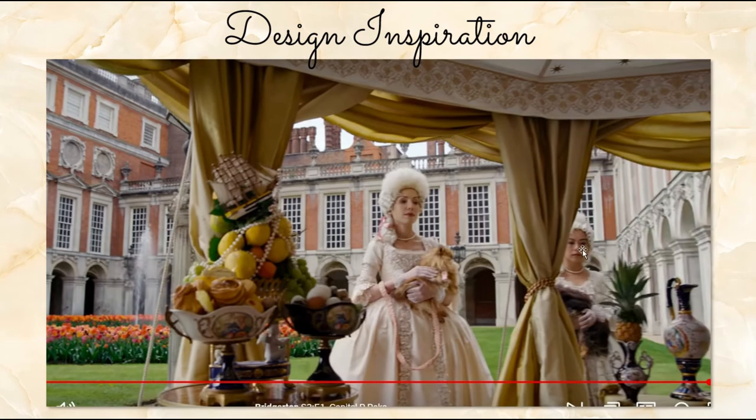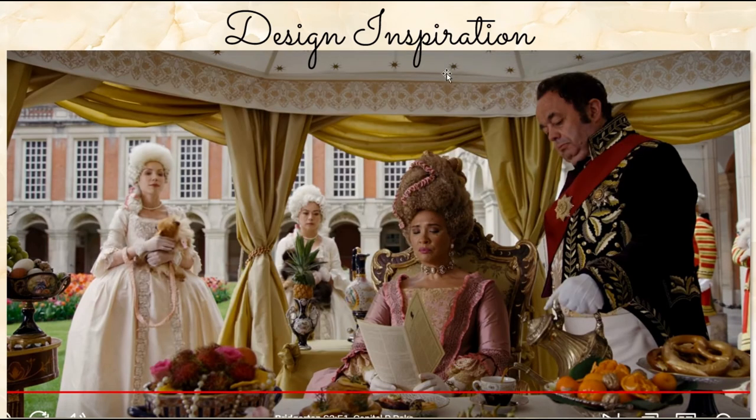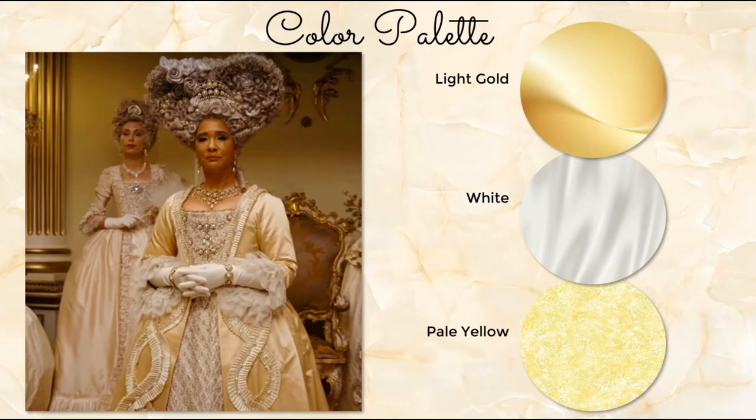We have more white and gold because that's kind of the royal colors. We see that all the time. And this fabric was also used in the Queen's tent in Season 1 with the little stars — I remember looking for that fabric and I couldn't find it. But it's nice to know that they're being consistent with that. Queen Charlotte is going to be our official inspiration this week: light gold, white, and pale yellow is what we're going to be focusing around as we design.